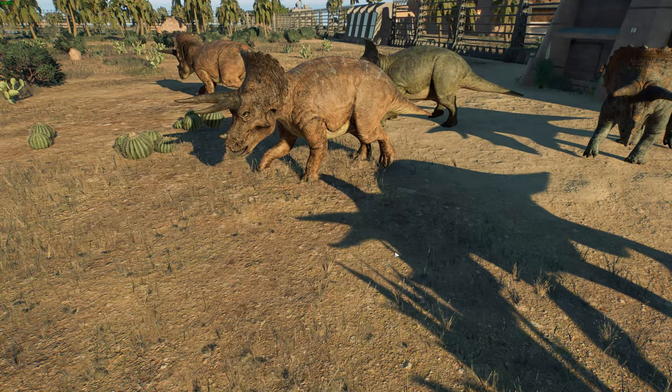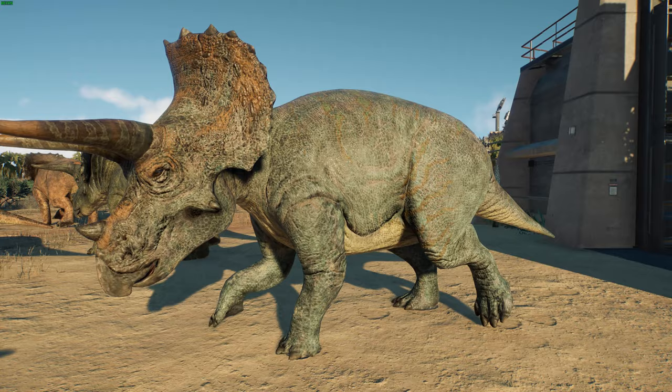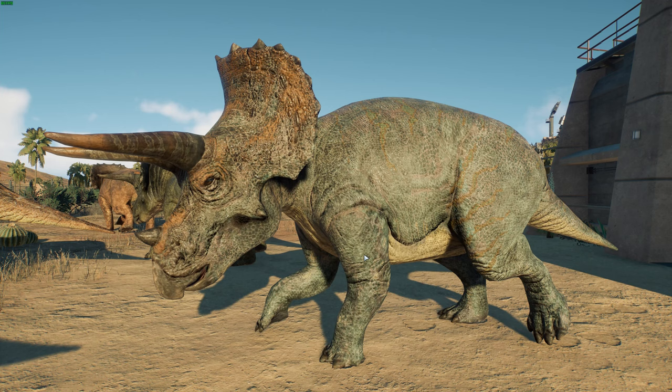This replaces the Jurassic World Triceratops and changes it to look much better. This is based on Triceratops horridus, which is one of the two species of Triceratops. Horridus is the earlier one and it evolved into prorsus right at the end of the Cretaceous. The main way you can tell them apart is that horridus has a much bulkier skull and a much smaller nasal horn, while prorsus has a leaner skull and a more prominent nose horn.